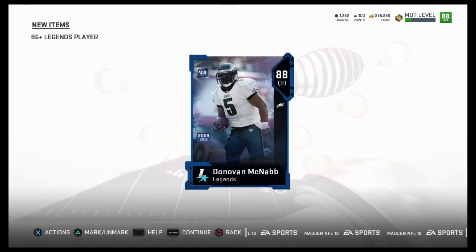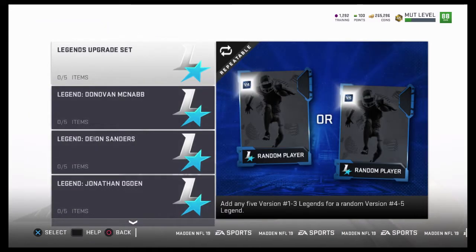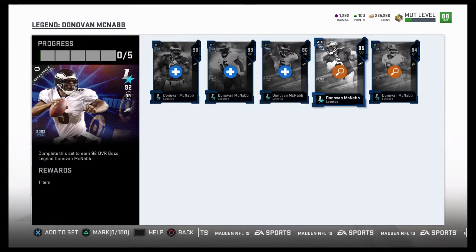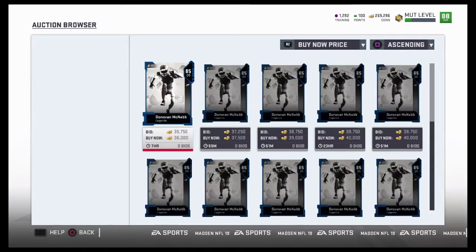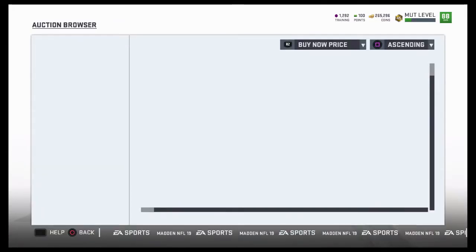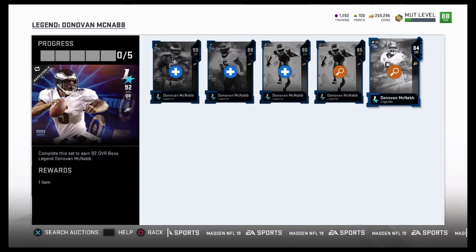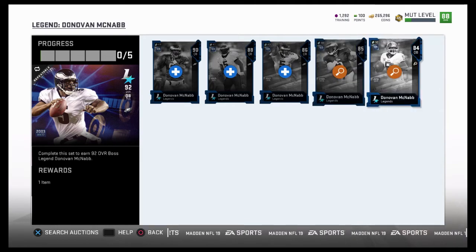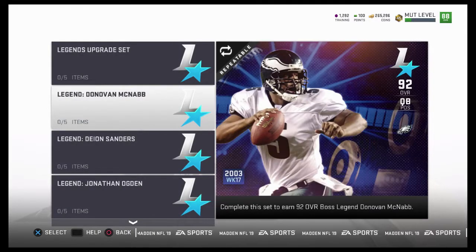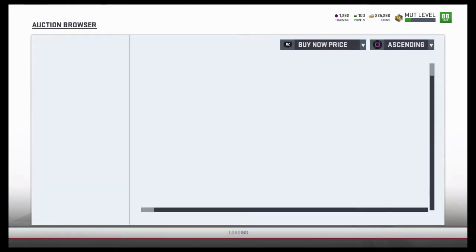These pieces want me to complete Donovan McNabb — on cue! Look at this: I pulled three of the pieces. How much did the other two go for? 36 and 39 — about 39, 40k. That's 70k for this card, bro — on cue! What the hell? I'm just trying to complete it. We're going to complete him right now.